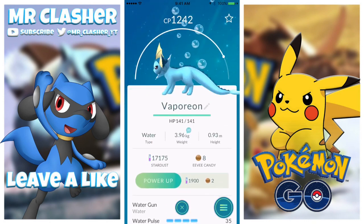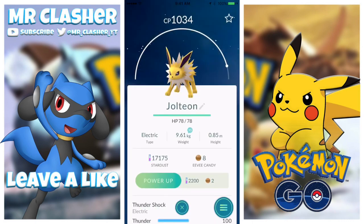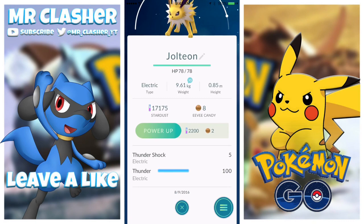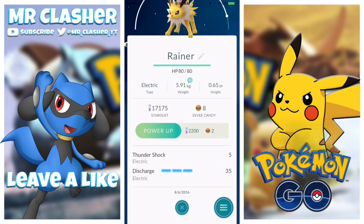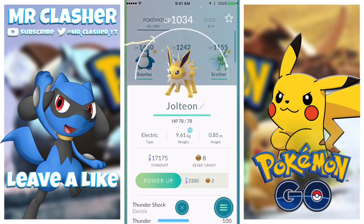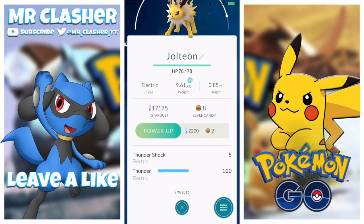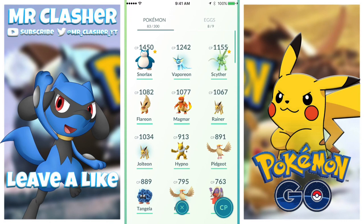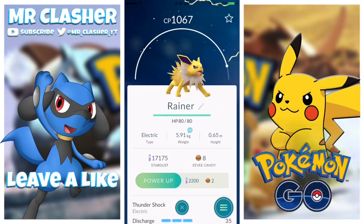I have about 8 Eevee candies. We also got a 1034 Jolteon, and this is one of those hard decisions. The Thundershock does 5 damage and the Thunder does 100. But the other Jolteon has Thundershock at 5 and Discharge at 35 - the Discharge special move is going to go a lot quicker than the Thunder. You could go faster with Discharge, but I don't know which one to transfer. Some people prefer a Pokemon that hits faster over one that hits slower, but this one does 100 for the special move and this one does 35.